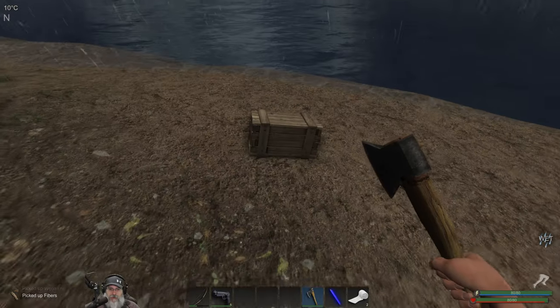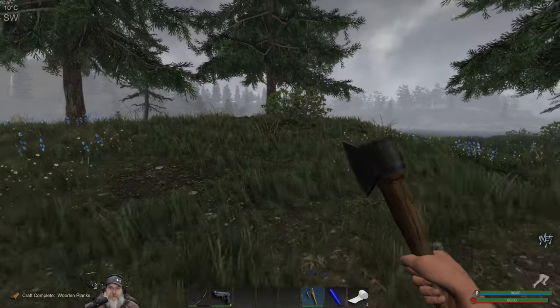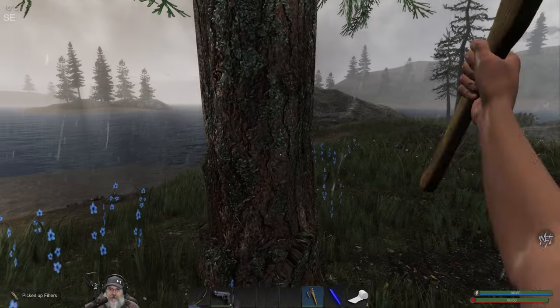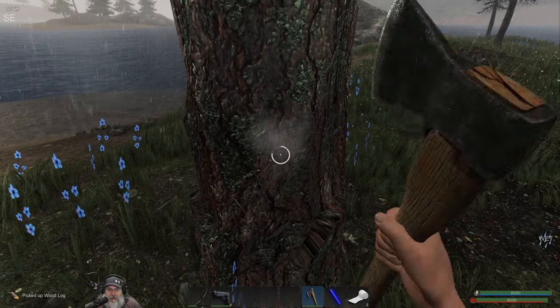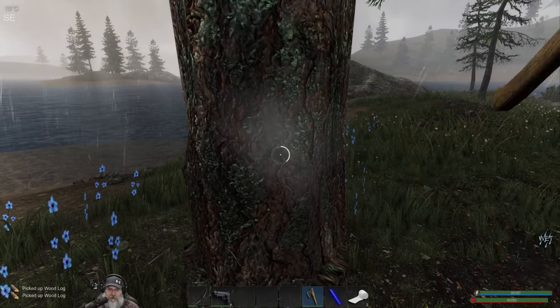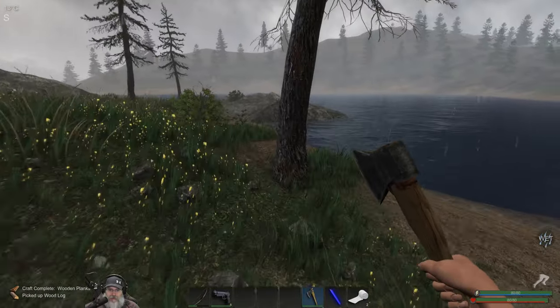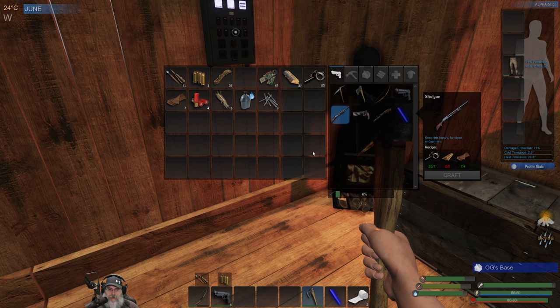Got ourselves a building crate. Nine nails — we're actually doing quite good on nails, but we'll be using them. Lots more building to come. I'm just not going to expand really quickly in the very early game, because the larger our base is, the more we have to defend and repair. We should have enough now to make the shotgun. Ladies and gentlemen, we have ourselves a shotgun — or we are about to have ourselves a shotgun.